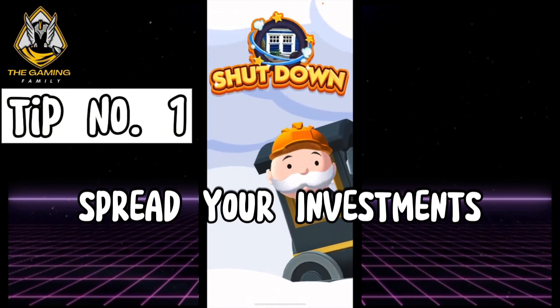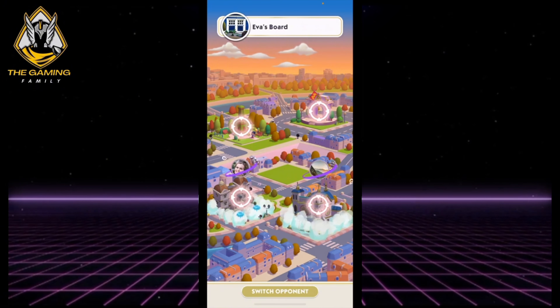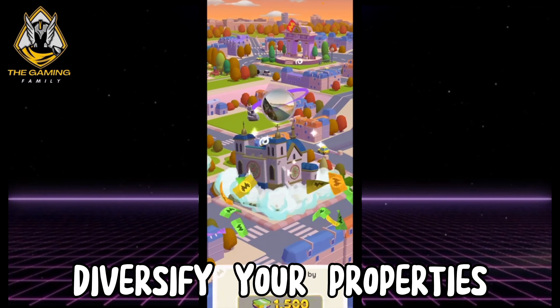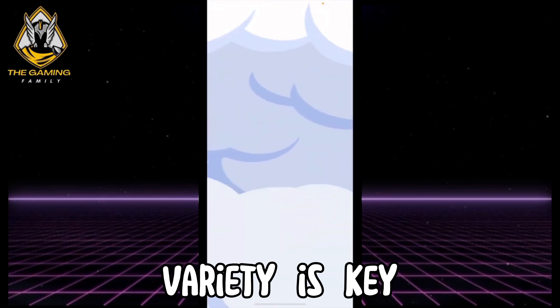First, spread your investments. Don't put all your eggs in one basket or color. Diversify your properties across different districts for maximum rent and trade leverage. Variety is key.